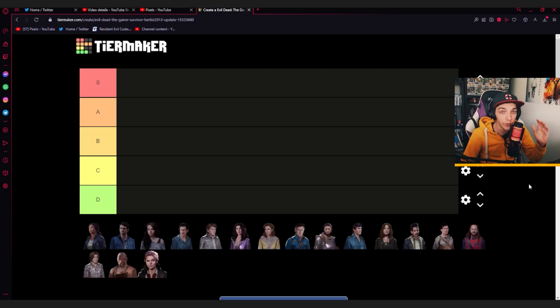Hey guys, what's up, Pixels. In today's video we're going over a new tier list for Evil Dead the Game. We now have Ruby included. I haven't done a tier list in a long time — I think the last time was when Blacksmith came out back at Halloween. Things have changed and I've played a lot more of the characters, so I have a better understanding of where they belong. If you like the video, hit that like button and the sub button if you're new to the channel.